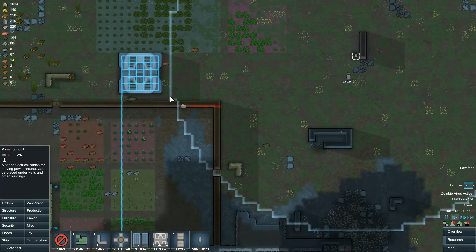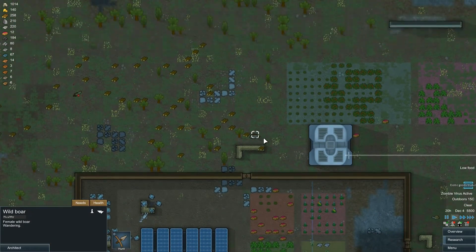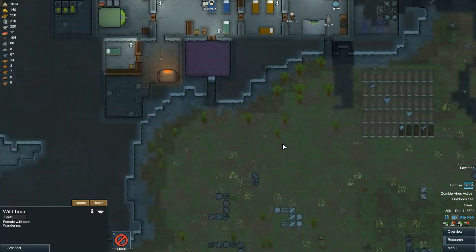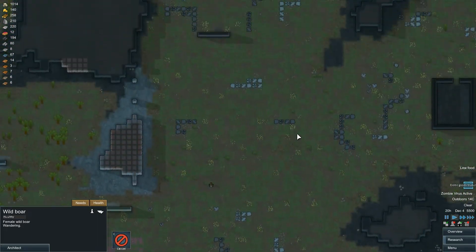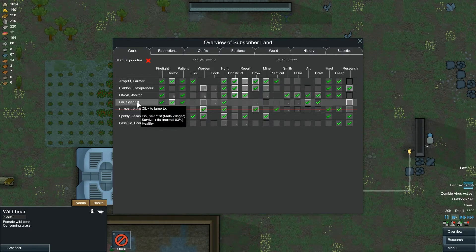We've got some boars. Now one of you subscribers said, why not go hunting for boars for food? I thought, why not? I think that's a brilliant idea. But how many are there in our world here? Not many by the looks of it. There's not many animals at all. But we can set them as being hunted. Now let's go and look which one of you is hunting — all of you: J-pop, Diablos, Janitor, Elfwin and Pin the Scientist.